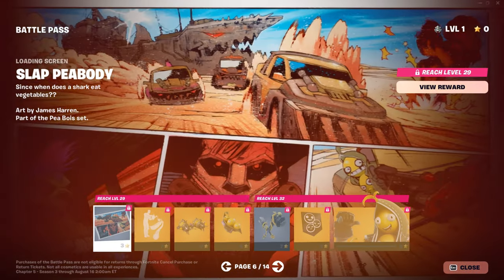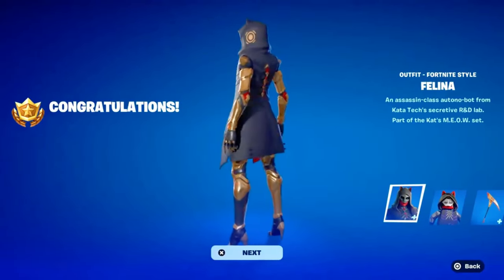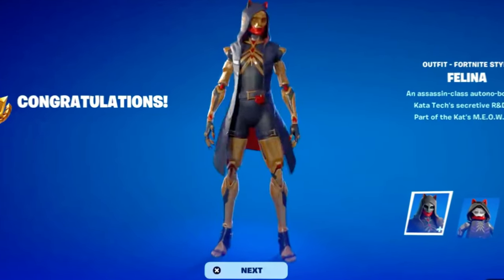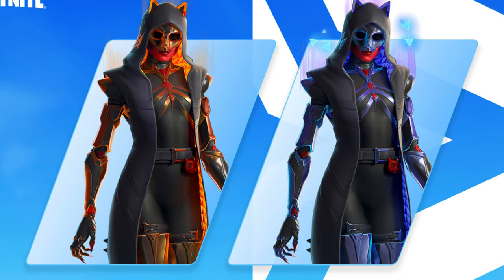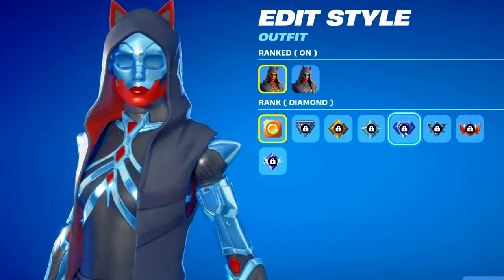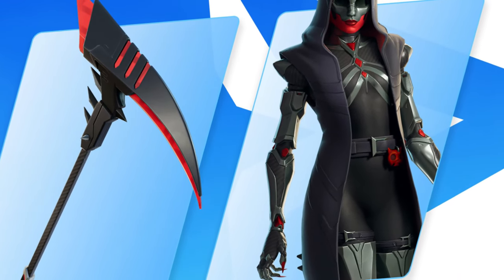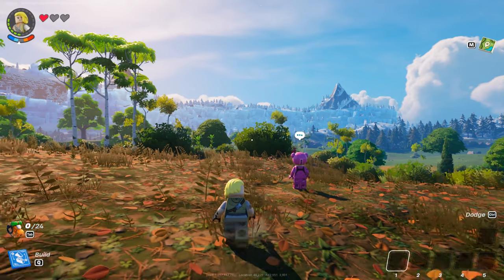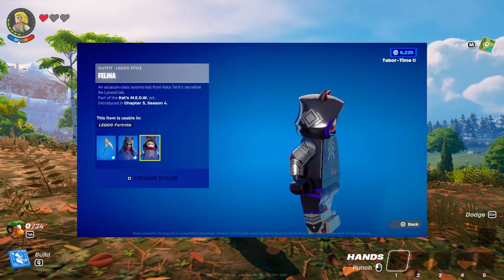Before we dive into how to get it, let's go over the rewards from this update. First up is Felina, a free outfit that changes color based on your rank. All the colored areas will change with your rank, like the details on her hood, arms, legs, front, and some parts of her face. So there are quite a few color variations, but her black outfit will likely stay the same. If you don't like the rank colors, you can also turn that off. There's also a Lego version of the skin that looks like a silver gray with black and purple accents.